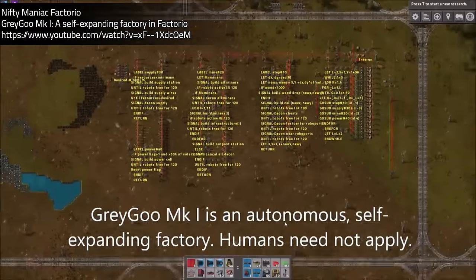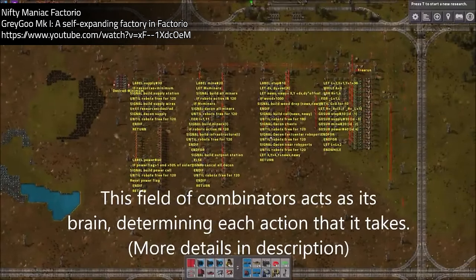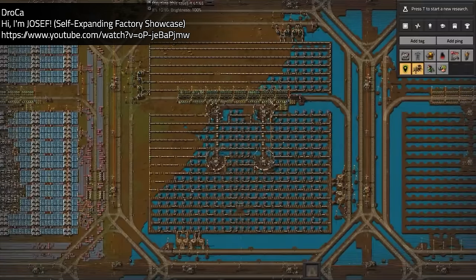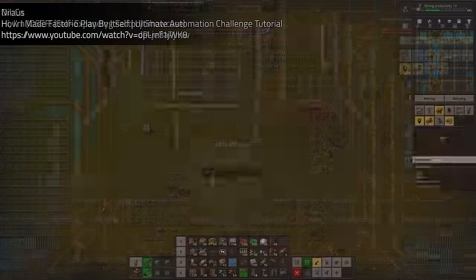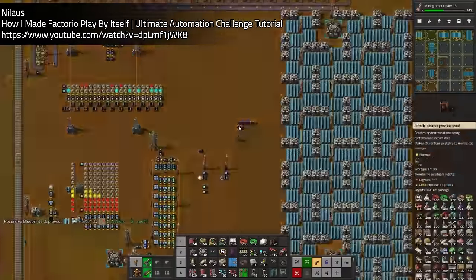Before I wrap up, I want to shout out a couple other self-expanding factories you should check out. Nifty Maniac's Grey Goo was what inspired me to try any of this in the first place, and my initial Trains and Belts factory was named the Grey Goo Express in homage. I also found Drokha's Joseph and Nielaus' Communities factory, which do a much better job of the Trains and Belts concept than my initial factory did, and even take different approaches from each other. I've linked both of them in the description. Now that you know how it works, you should try running this factory too — grab the scenario from the link in the description and see if you can improve on it. I'd love it if automated factory design could become a new category of play for Factorio, sort of like the way tool-assisted speedruns have become a popular category of speedrunning. I don't expect this to become a Factorio-heavy channel moving forward, but if you have any questions, leave a comment, subscribe, and I may do a follow-up answering some of them. But until then, happy hacking and stay building!